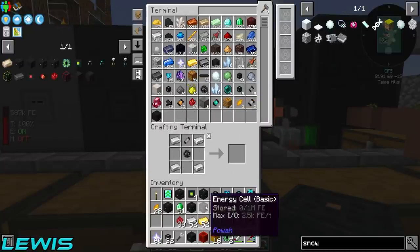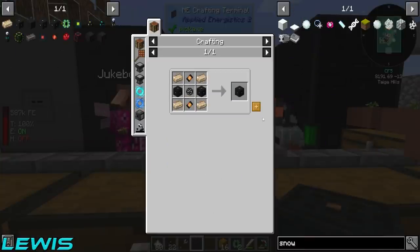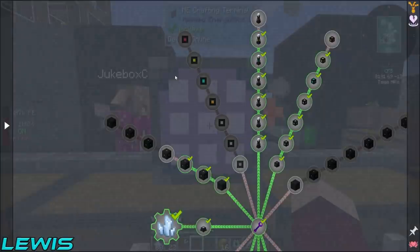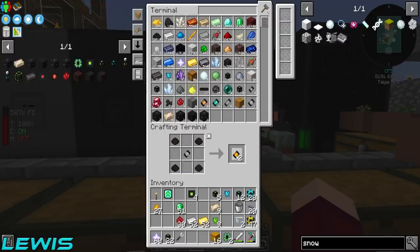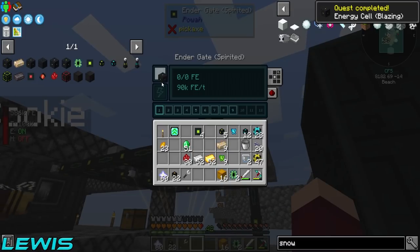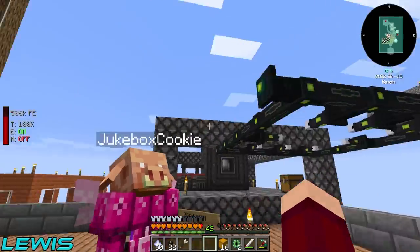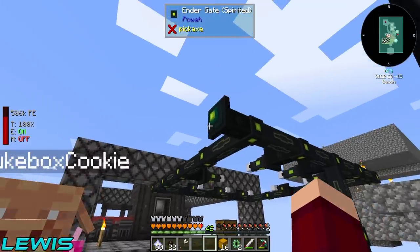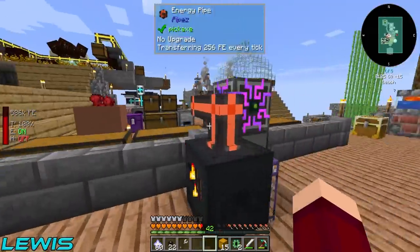I've got to do some more flexing - let's make 32 of those bad boys. I need a whole bunch of capacitors. I can make the next tier up now which is blazing - still nowhere near the one we need. Lewis why aren't you making energizing rods? I'm not making energizing rods right now. New tactic - I need you to make a lower tier ender gate please, buddy.